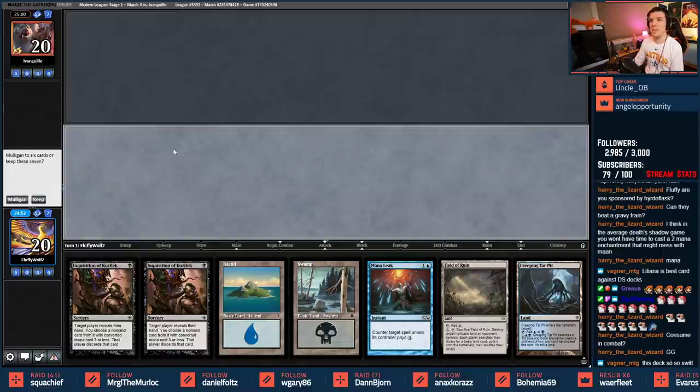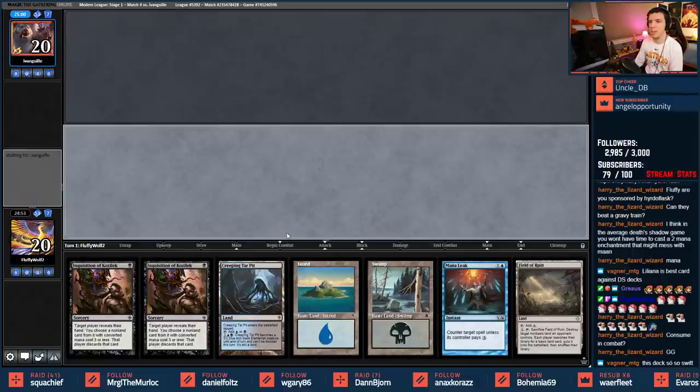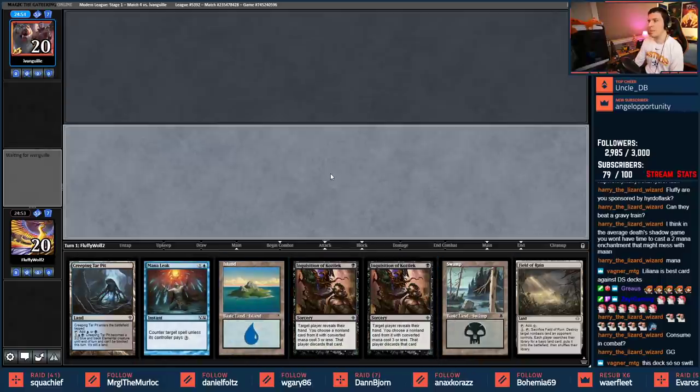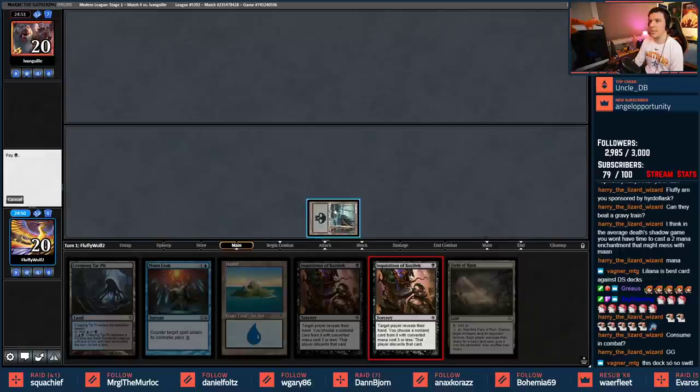We get to go first. We have Ivan - a hand I'm pretty happy with. Lead with Inquisition, we've got Mana Leak. If we see nothing worrying, get that Creeping Tar Pit down quick. Got some basics, Field of Ruin in case it's Tron. Opponent reveals Dryad, Engineered Explosives, Martyr, Marauder Otter. I feel like I just take the Dryad - what are they going to do with Engineered Explosives, put it on six?